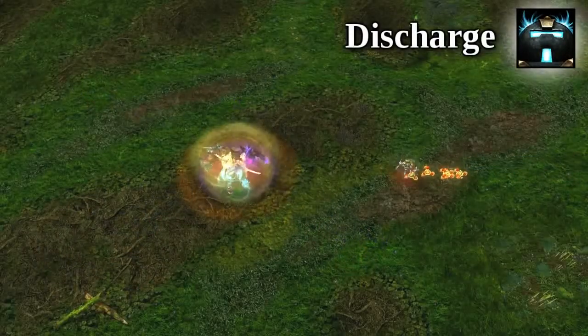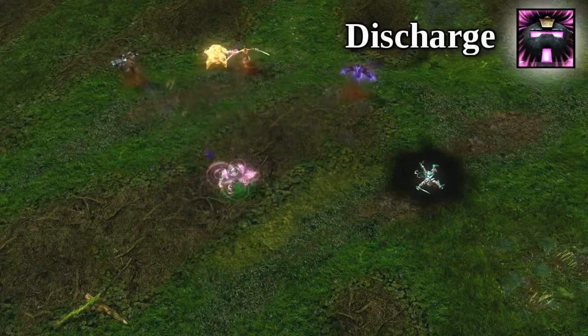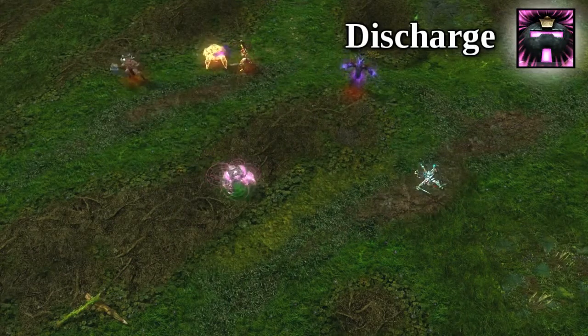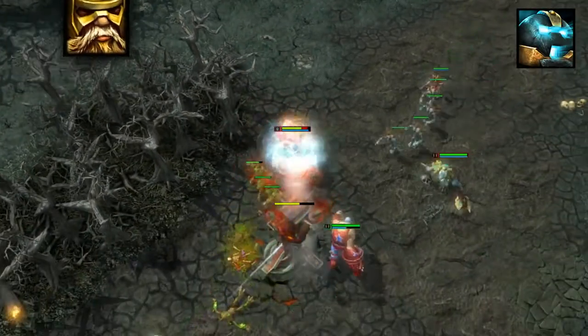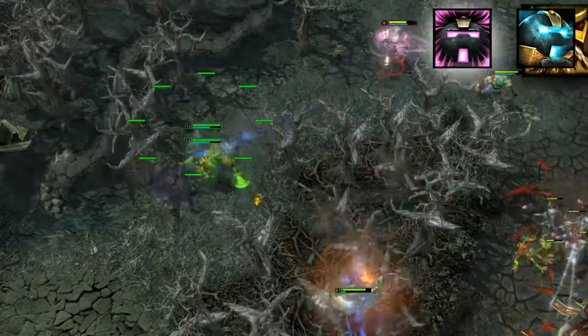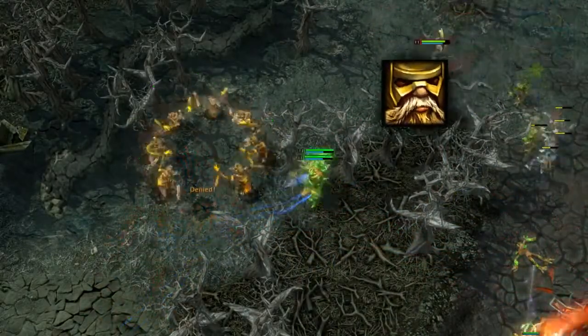Flux's ultimate globally pushes or pulls all enemy heroes up to 700 distance at max level based on his Polarity. It does not deal any damage, stun, or snare, but it is unavoidable, making it a very powerful tool. In this instance, you can see that the ultimate pushed away three enemy heroes approaching to gank Flux from different sides, causing Quero's Wall of Mummies to be misplaced and ruining the effectiveness of this gank.